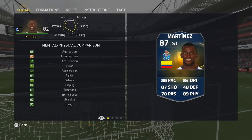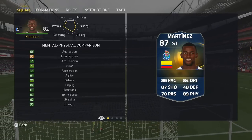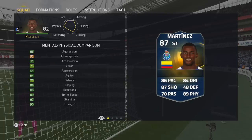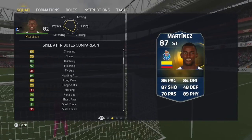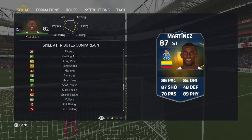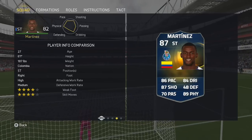Looking at the in-game stats, 90 strength is a standout — lots of dark green as well, absolutely amazing in terms of the mental and physical comparison. That translates to the skill attributes too: dark green in heading, ball control, finishing, and shot power — that is exactly what you want from your striker.